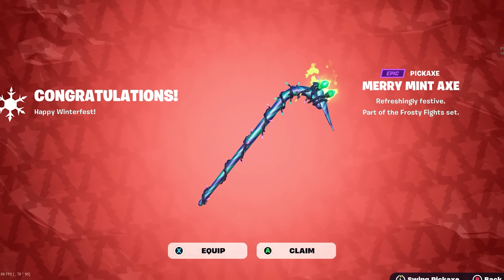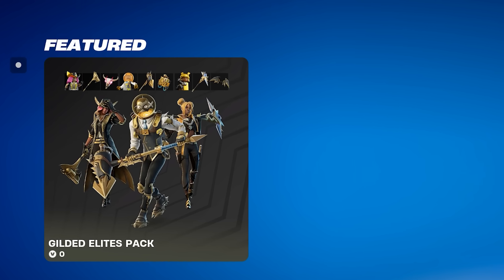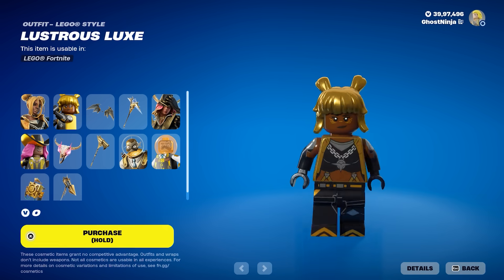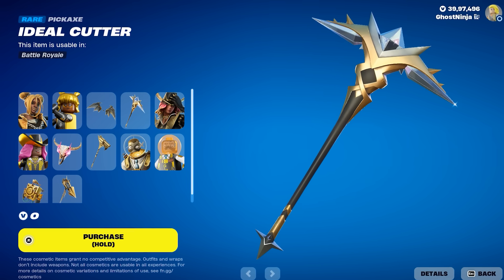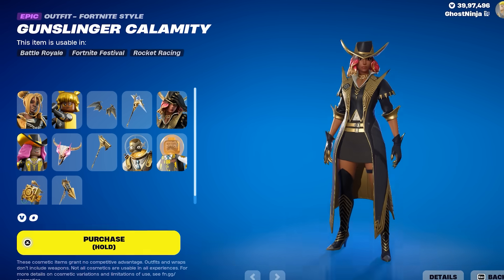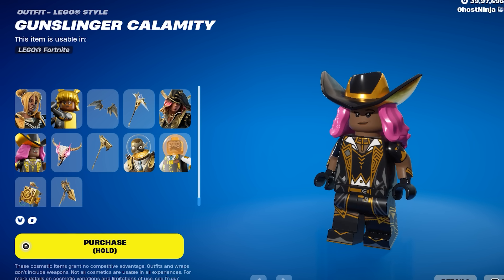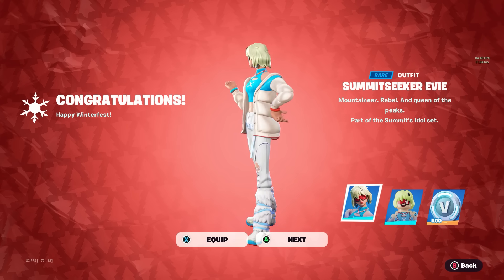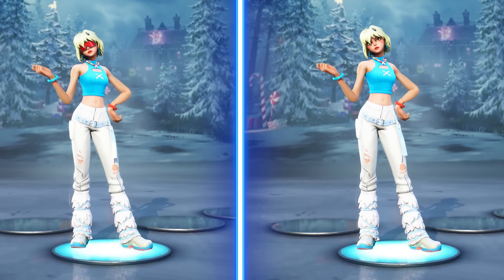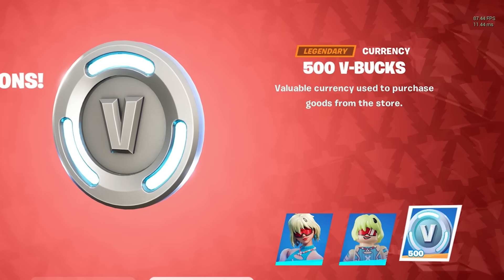We have a brand new bundle coming to Fortnite — here's a preview showing a new variant of the Lux skin, the new Calamity skin, and the Goldfish skin which is kind of like a Midas variant. All three skins look amazing. It will come with a back bling, a pickaxe, and possibly some V-Bucks. Also look out for the new Snow Eevee skin, which interestingly has both a non-jacket and jacket variant. We might even get 500 V-Bucks with this skin.